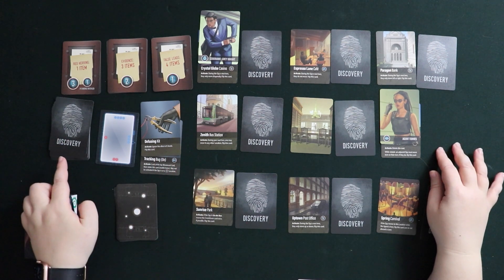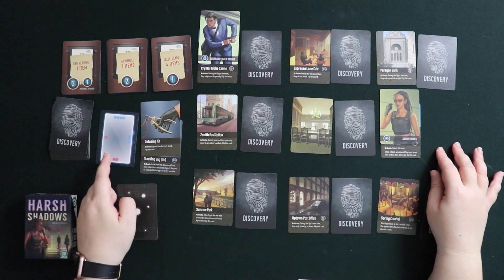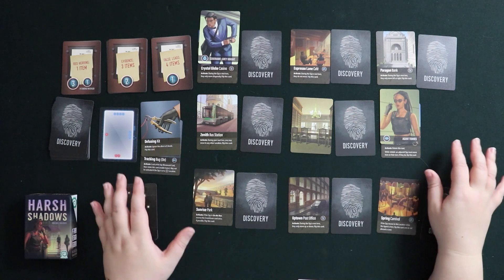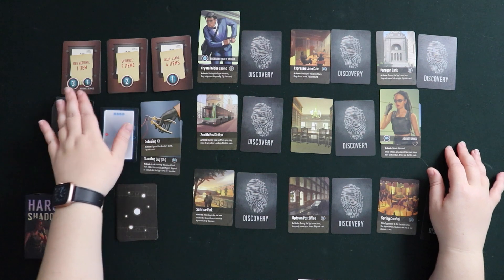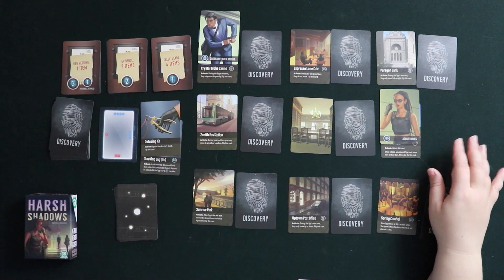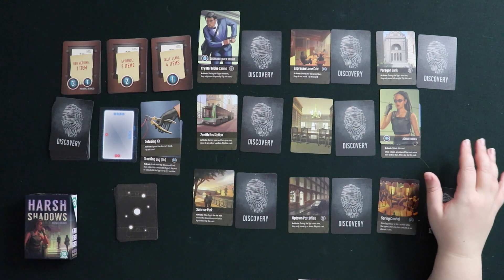Once the discovery deck runs out you're on a bit of a timer, because then you have only a few turns left before the spy escapes. So you need to be efficient with how you play. You don't actually have enough clues or time to look at all the items usually, so you have to use some deduction and plan things out.